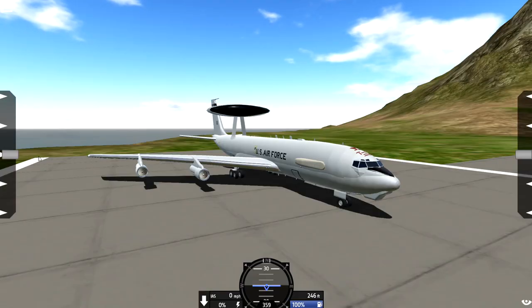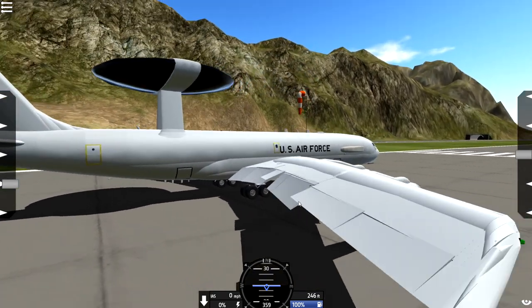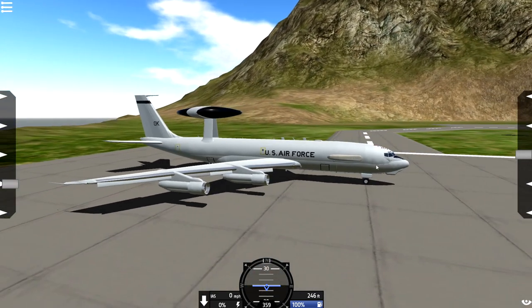Alright, so we are ready to fly. If you guys wanna know who built this, it was built by Wallaby. Let's go ahead and put the flaps down, which is just here. Oh yeah, look at that — they look beautiful. In fact, this entire plane looks beautiful.